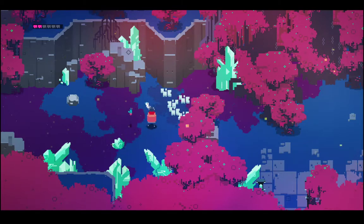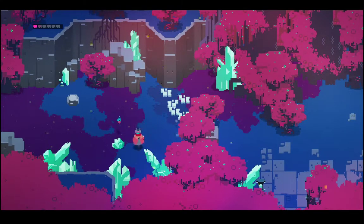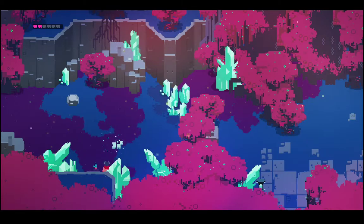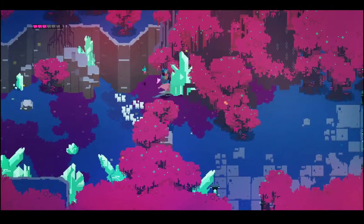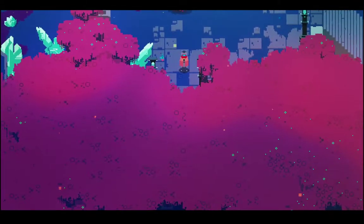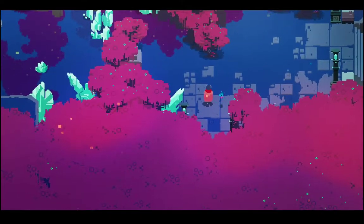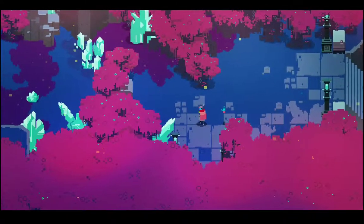The player has 360-degree controlled aiming with the ability to shoot in any direction on the X and Y axis. The size metric used for this game is measured in 14x14 pixel squares. Depending on the shooting weapon used, the bullet range is different for each gun. The base gun can shoot completely across the screen until it hits an obstacle, enemy, or wall.